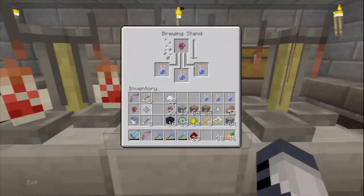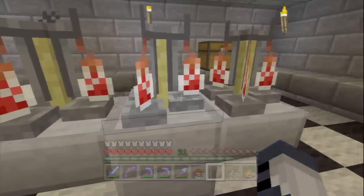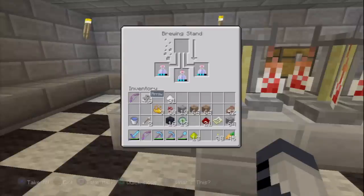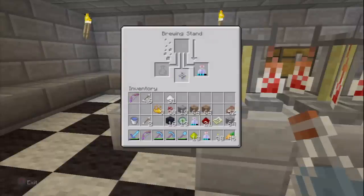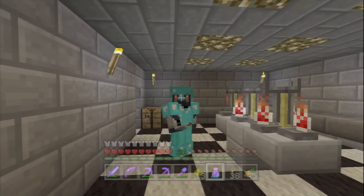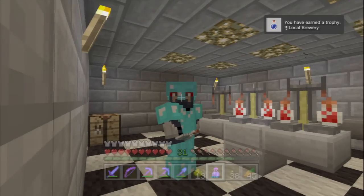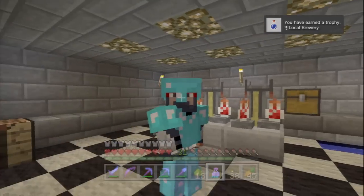We get our final silver trophy for brewing a potion. Hopefully while you were in the nether fortress you also found some nether warts — you're going to need them. First, get some glass bottles by smelting sand to make glass blocks, then craft those into glass bottles on the crafting table. Fill the glass bottles with water, add the nether wart to get an awkward potion, then add your final ingredient for the potion of your choice and you'll get your trophy.